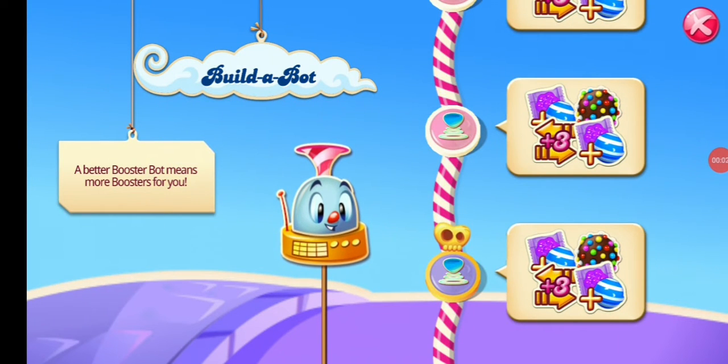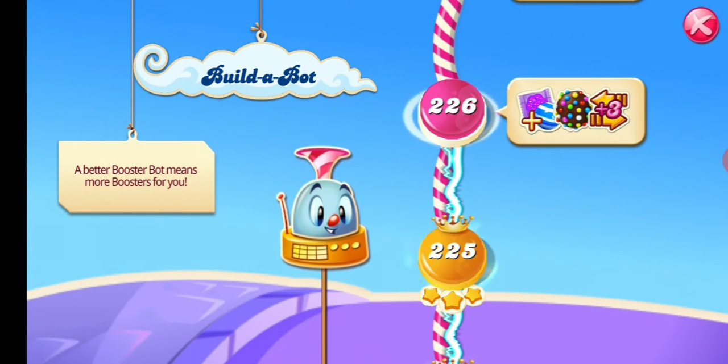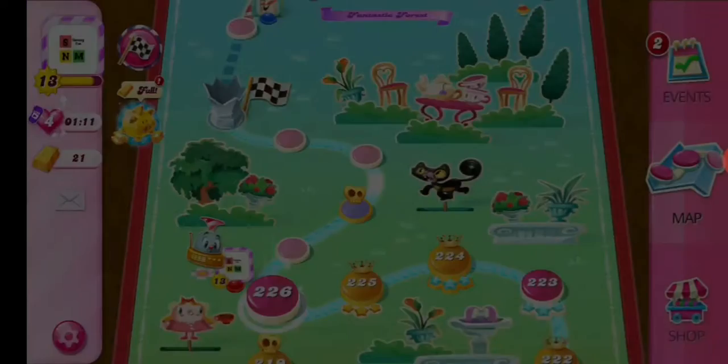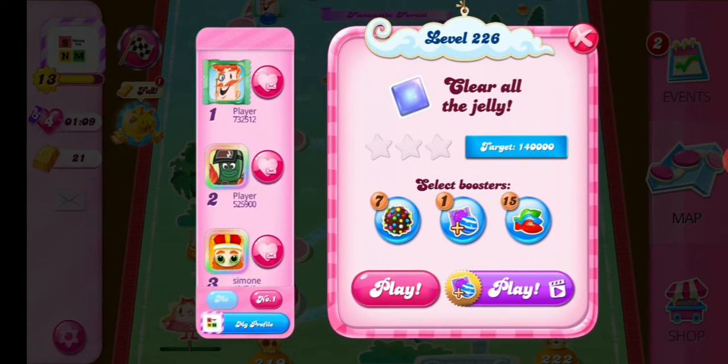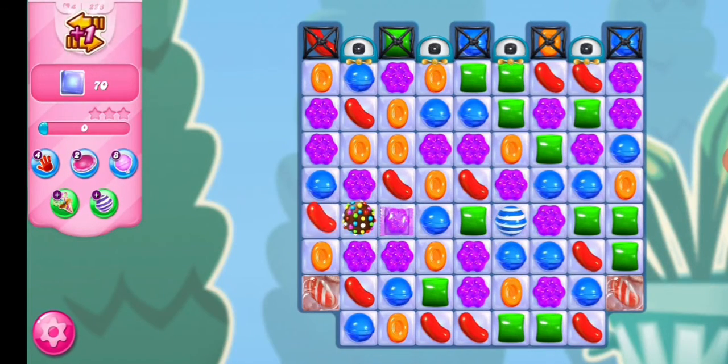Hi friends, welcome to my channel! Today we are going to play level 226. I have some boosters — those are from the build-a-boat event that's going on. When you're stuck on a level, try to use these to pass it. These are the best way to pass and collect some boosters; I don't need any other extra boosters.